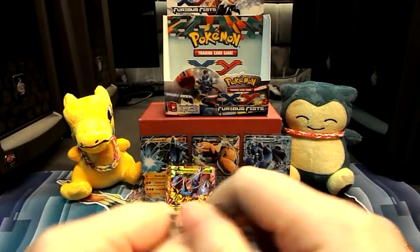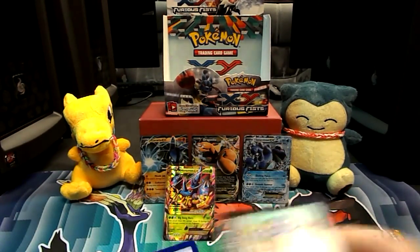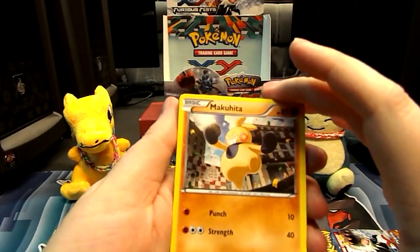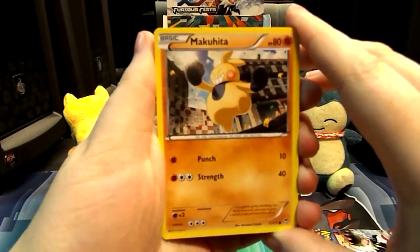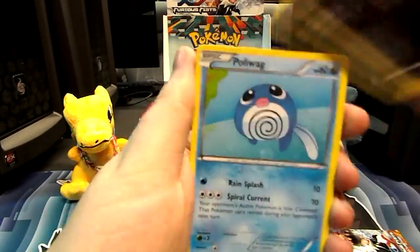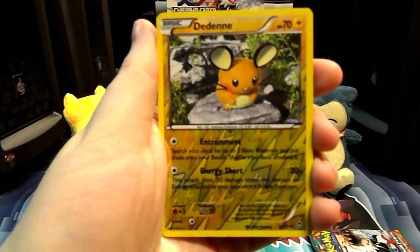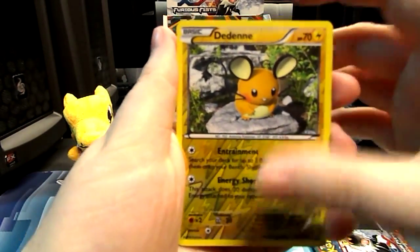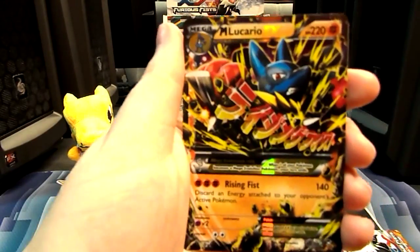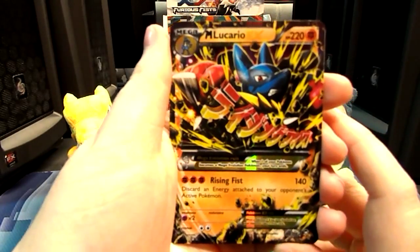Alright, two packs to go. Come on! We need one more — we just want one more Ultra Rare. We have Makuhita, a Shroomish, a Scraggy, a Poliwag, a Trapinch. A Reverse Dedenne. And — oh! A Mega Lucario EX. It's not a Secret Rare, just a normal one, but hey — at least we got another one. Yay!